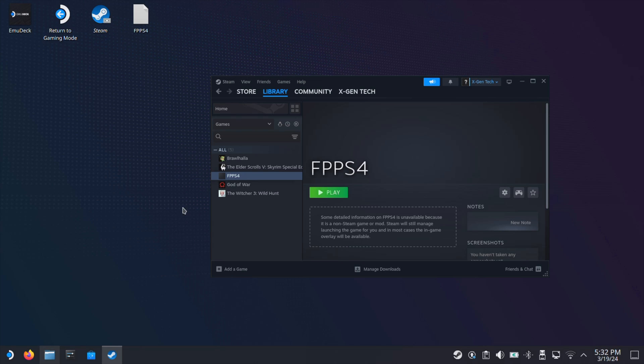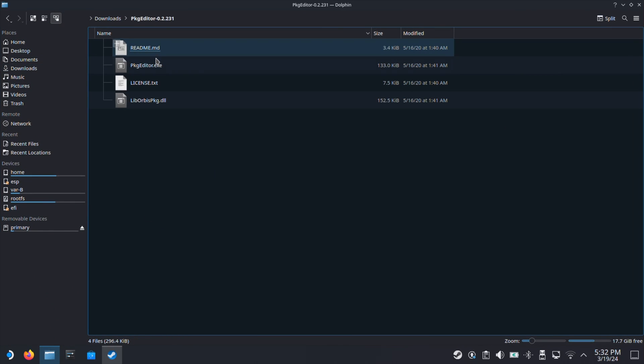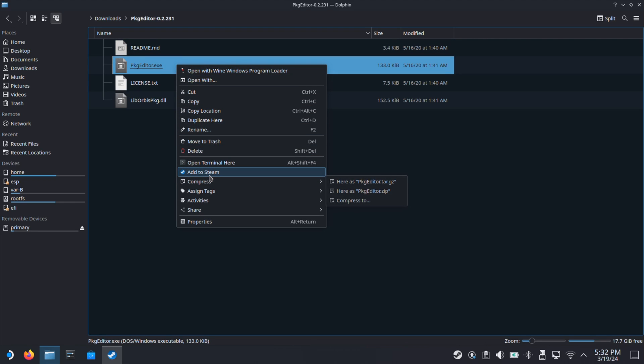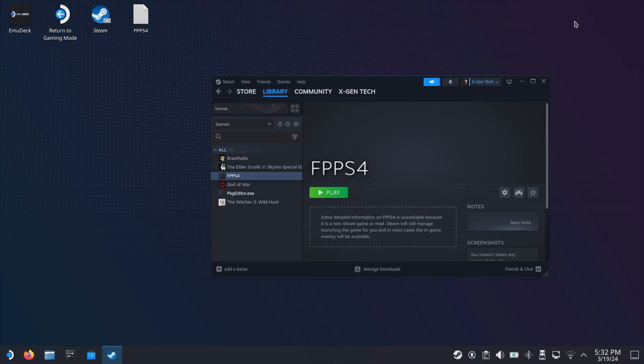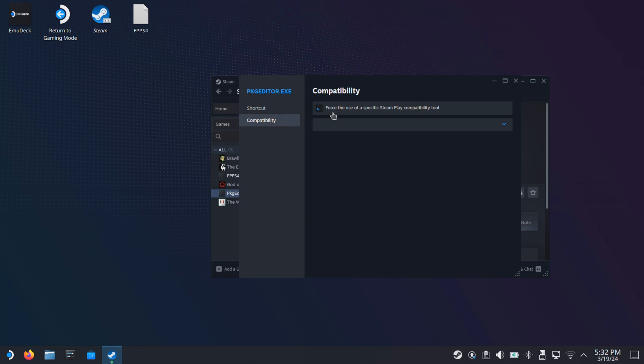Then we need to go to the pkg-edit folder and select the pkg-editor.exe file. Then add it to Steam. Next, go to Steam — the pkg-editor should show up under the library. Select the pkg-editor, then click the gear icon on the right side and go to properties. Under compatibility, make sure you change it to Proton Experimental.